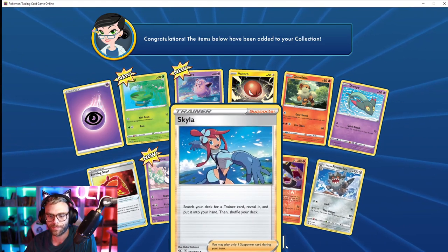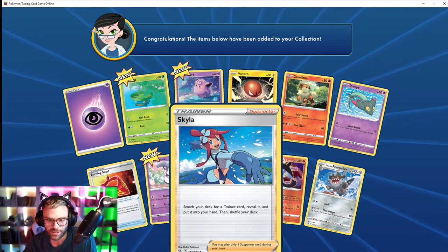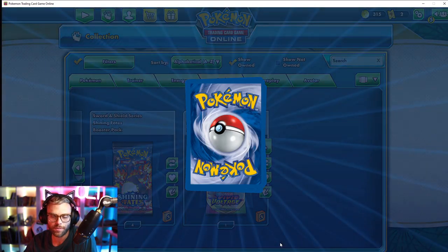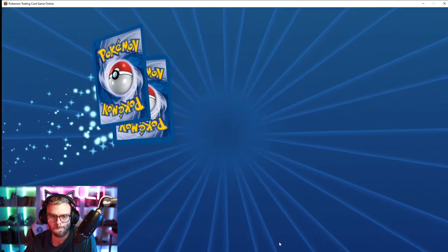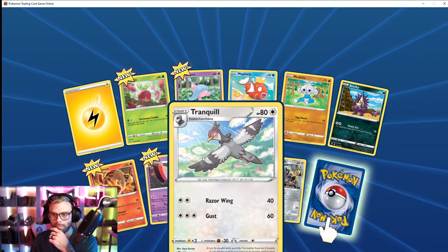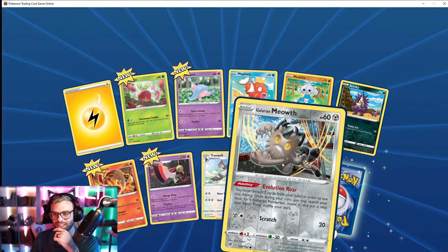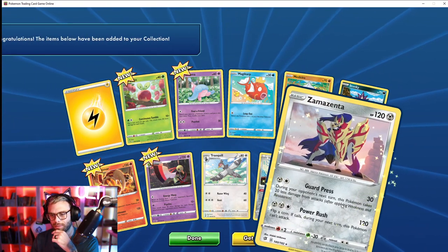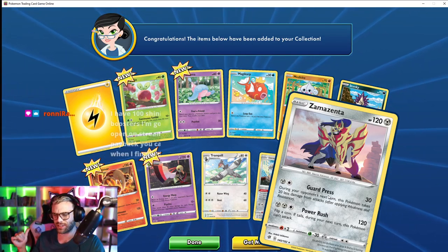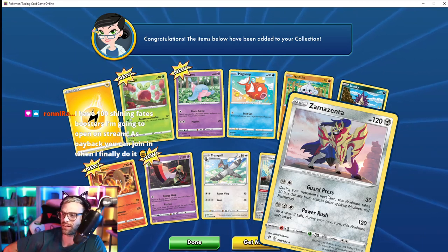Perrserker. Oh, Skyla — search your deck for a trainer card, reveal it, put it in your hand, and shuffle your deck. Galarian Meowth — he's so ugly. Oh, Zamazenta — I think I have this as a real card.